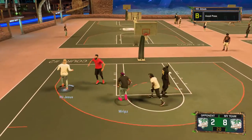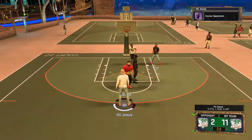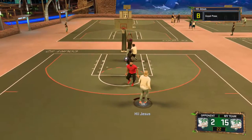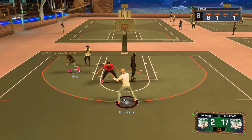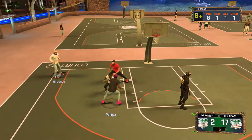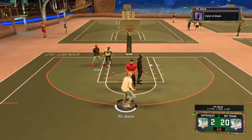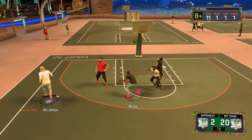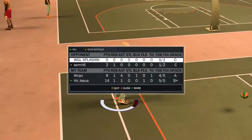I personally think the stretch big is better because you can get three pointers and get the game over with. But if you're not that good and you want to win, use the Hall of Fame Brick Wall glass cleaner setup because that'll get you the wins easily. You always want to be aware of your back doors too — if you have a back door you can just get the layup for easy points. That's really all there is to it: stand in the corner if you have a stretch big, let your playmaker play ISO, and if you have a glass cleaner, just set those heavy picks and show 2K why you're a heavy hitter.